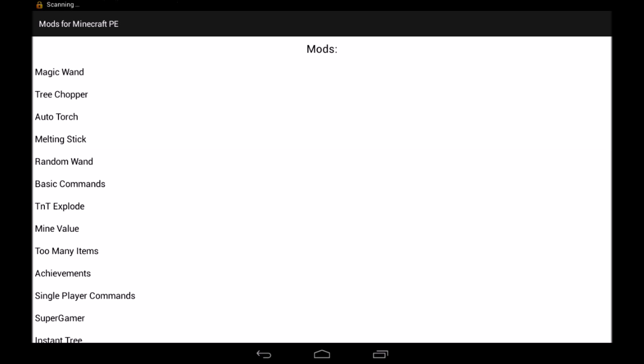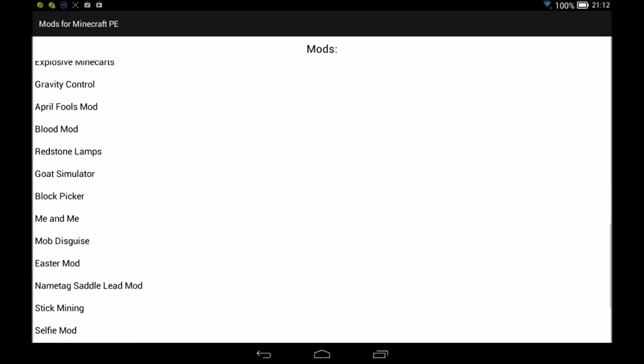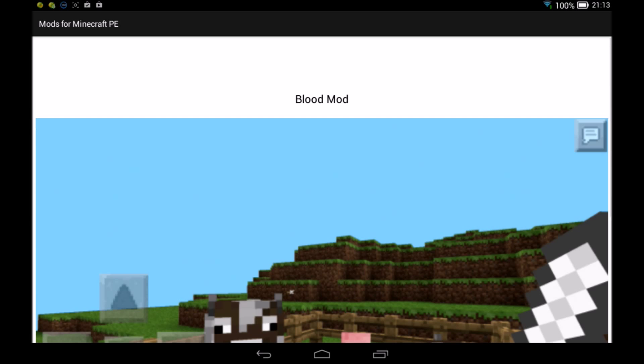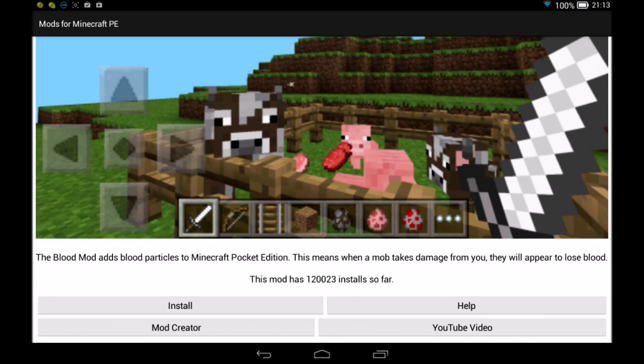So these are the mods you'll be able to have. As you can see, there's quite a lot of mods. There's even Goat Simulator — you can actually be a goat. Let me test that they work. I'm going to do an easy one, like a blood mod. It will add blood particles basically. This means when a mob takes damage from you, they will appear to lose blood.